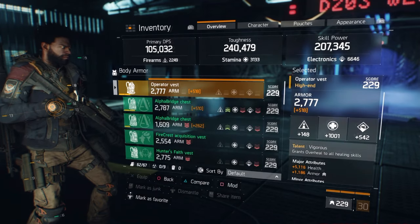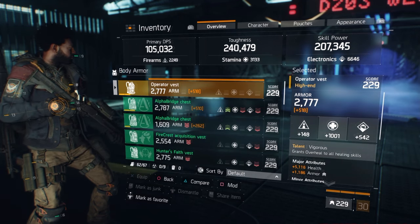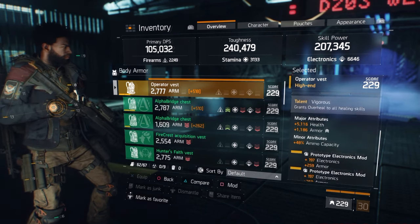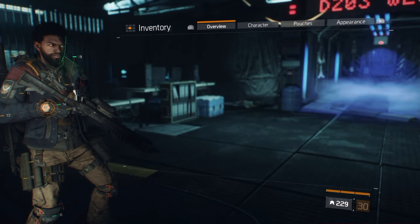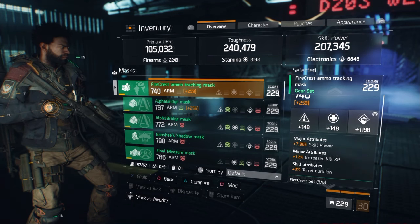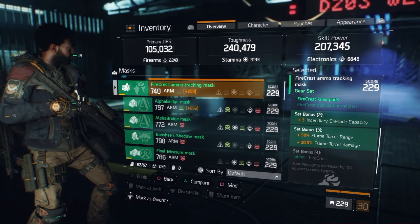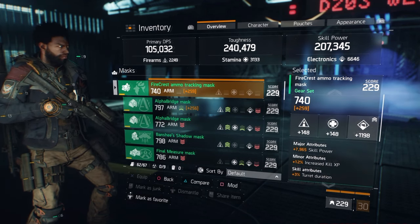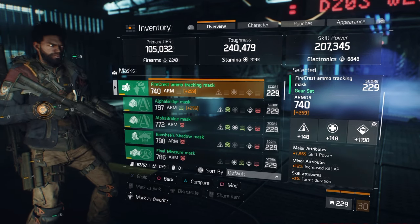I'm using the vigorous chest. It gives you overheal to all your heal stations or your heal. I played with 5000 health and 1186 ammo on it, at the whole 207077 ammo. At the mask I'm using electronics — 2198 — and skill power and turret duration. Electronics and ammo on every mod. I got increased kill speed, but it doesn't matter on this build.